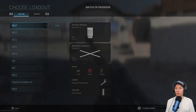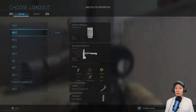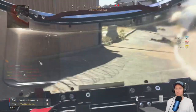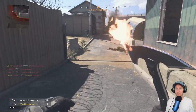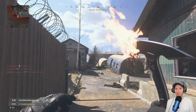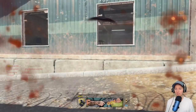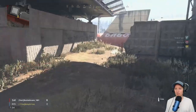We're in a game of Free-for-All on Scrapyard. Looks like they're in the middle of a game already. Let's see what this axe looks like in-game - let me hide for a second. Oh my god, look at it - it's on fire! It's so distracting, it's insane. It actually looks really cool, and then that guy just killed me. Let's do it again.